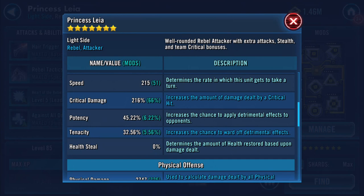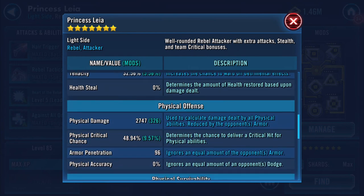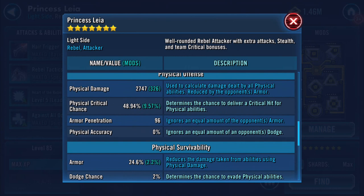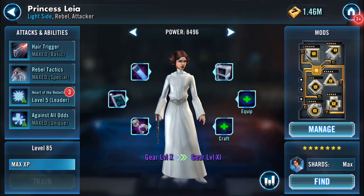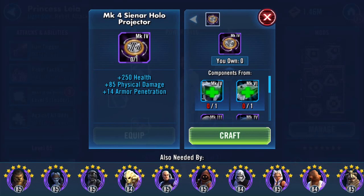Speed is boosted by 51 — she's quick anyway but she's going over 200. She's used mostly by me now in phase four, although I've got the OG Han who is gear 10. He doesn't have all the abilities on him — I've been putting abilities on other people like Tie Fighter Pilot and so on. I should boost him up but I've got so many people I'm doing at the moment.